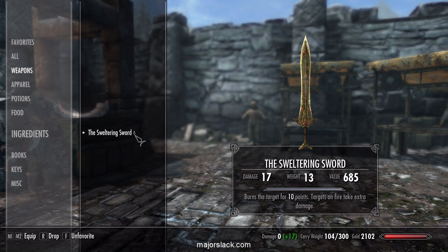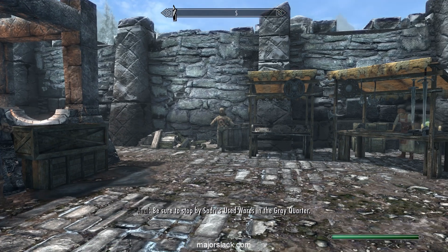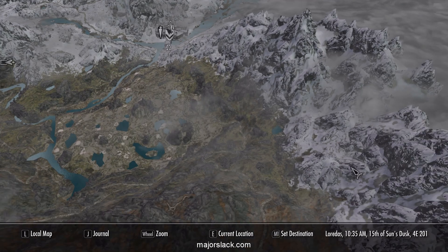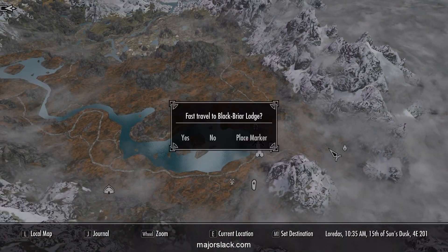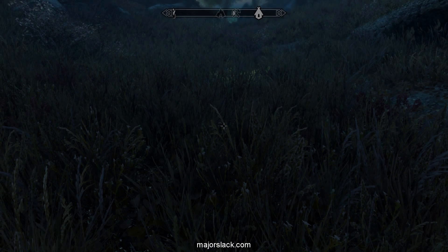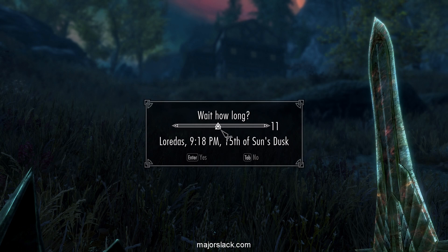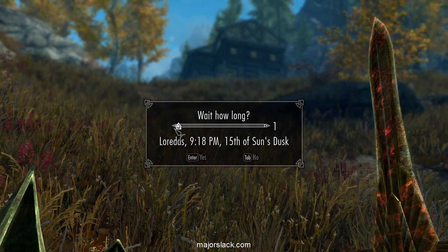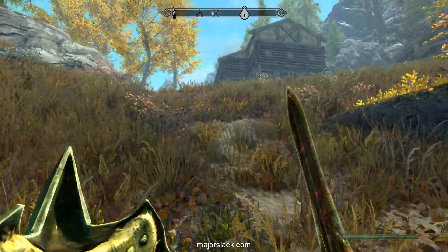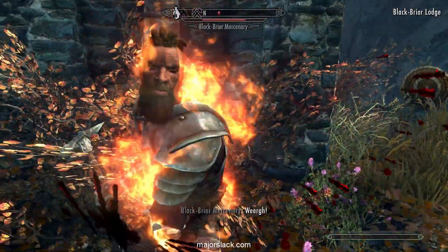Okay, we're gonna give you some action, Mr. Sweltering Sword. Let's get into action. Active effects: Warrior Stone — that is correct. Let's go out to the Black Briar Lodge. A little bit of vegetable soup. These Black Briar Mercenaries were so big and bad and tough previously. Now — they're a pushover.